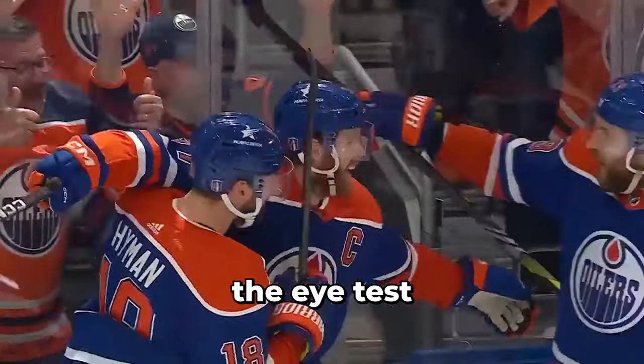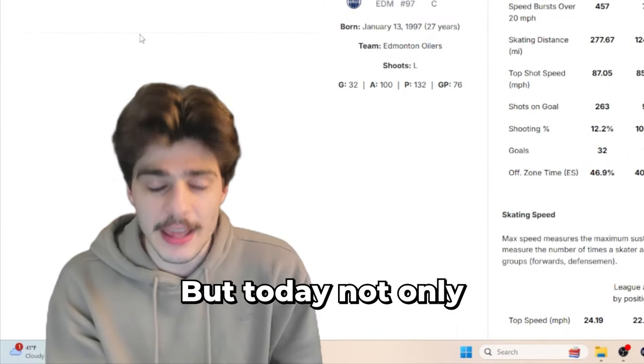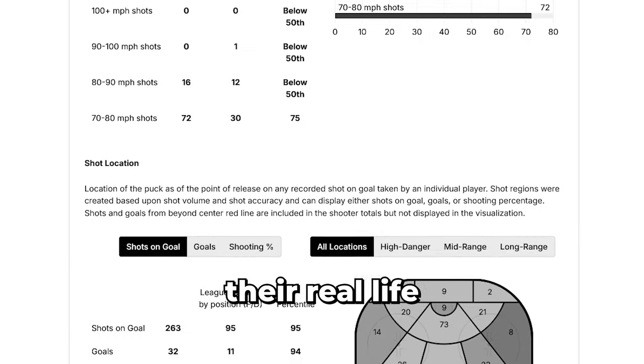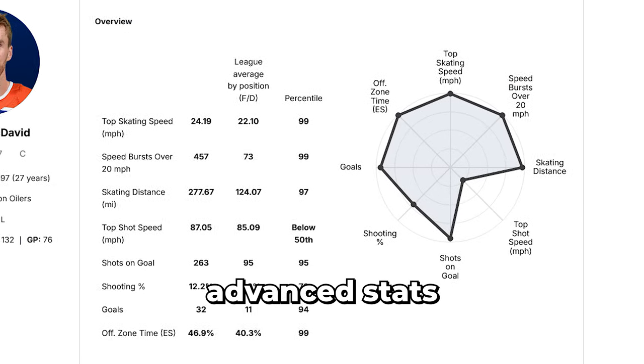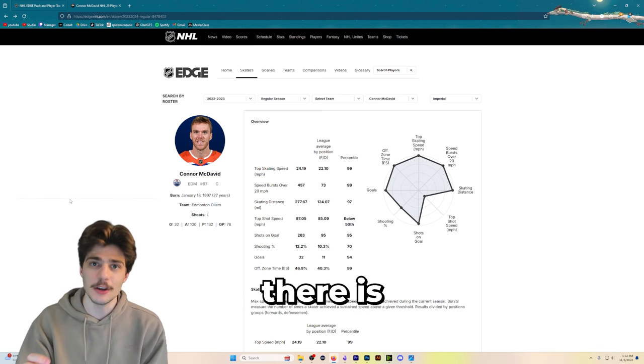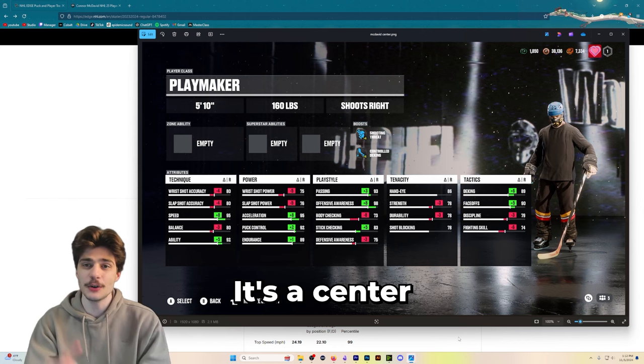In the past, I've mainly used the eye test, what I know about these players, and their in-game stats to make these builds. But today, not only are we using their in-game stats, but we're also using their real-life stats and real-life advanced stats to make the most accurate Connor McDavid build there is. There are two versions of this build — version one is a center and a wing version.